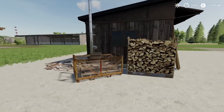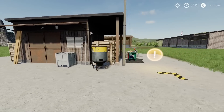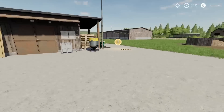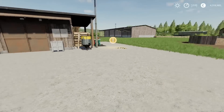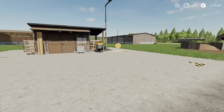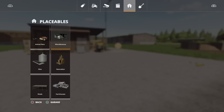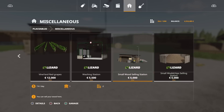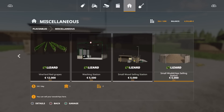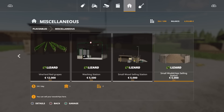It's got a fairly high slot count but that comes down to the detail on it - there is loads of detail. The sell point works just the same as any other sell point for lumber: bring your lumber on a trailer, go over to the point, click on it and it sells. Same with the wood chips - back up, tip on, and you've got your sell point. You'll find these in placeables, miscellaneous. The small wood selling station is 29 slots for the first one, the small wood chip selling station is only one slot.